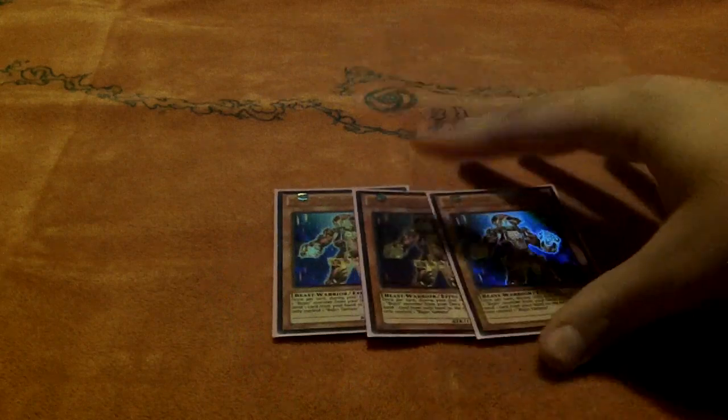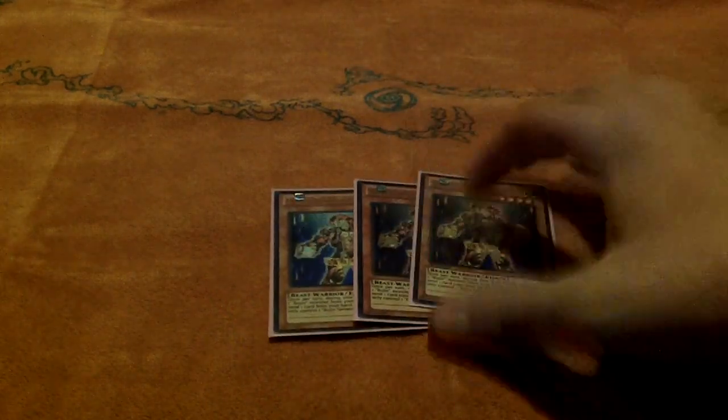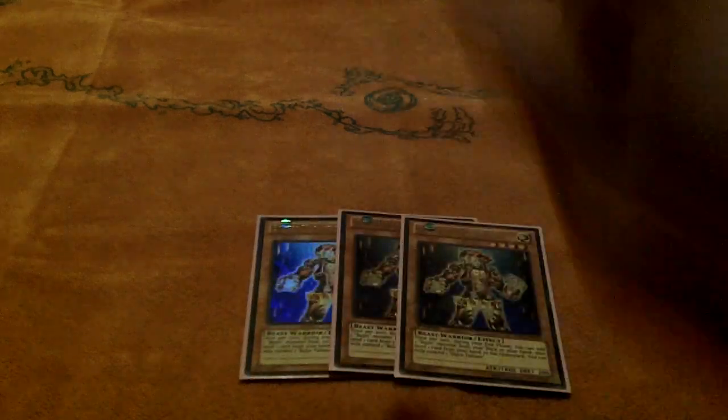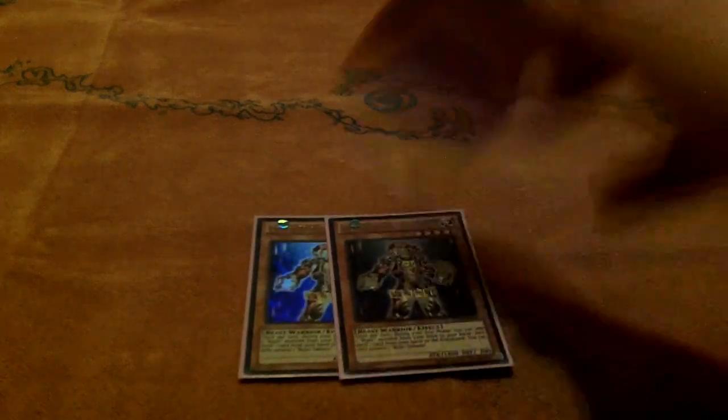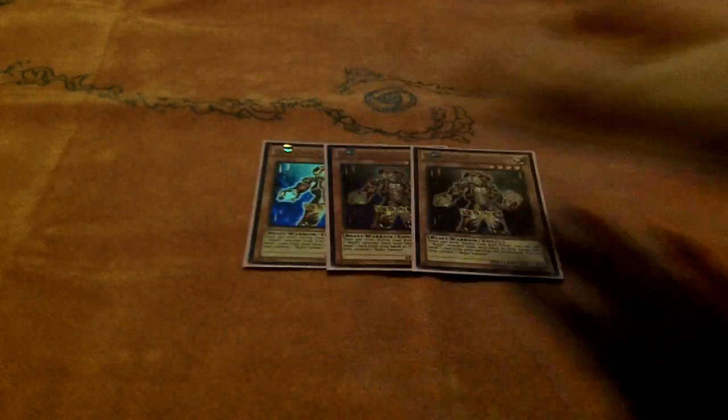So let's get to the deck profile. Three Yamato — as weird as you can make a deck, you'll need three of this guy, just because opening him is so good. It gives you instant set-up plays, and if you have Kaizer you win. So these are 100% necessary.